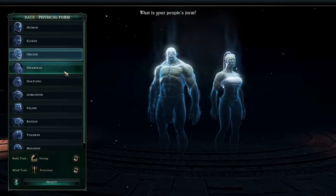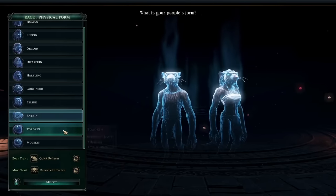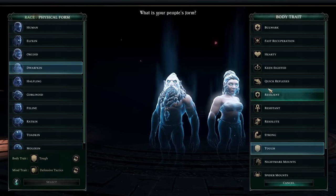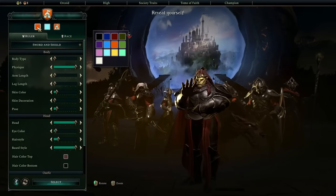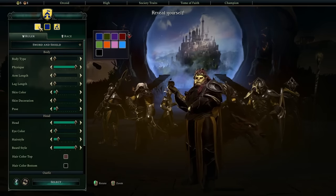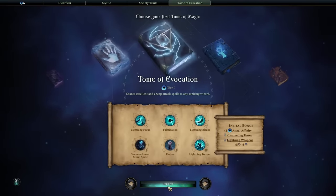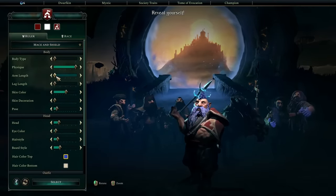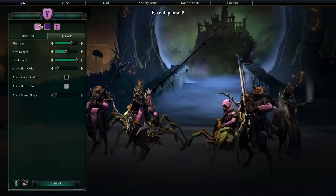The other thing that had me planning two or three completely different campaigns every time I started a new one is the in-depth freeform Empire creation tools. It's probably the most customization of this kind I've seen in a purely fantasy-based game, and I was especially excited by how it let me play against stereotypes. You can make noble orcs in shining armor who march dutifully into battle with holy words on their lips, or bloodthirsty cannibal elves who live for destruction. Whether you're an elf or a dwarf comes with some suggested racial traits that fit the classic fantasy version of each race, but you can change all of those out. Lanky dwarves who live above ground and love magic? Sure. Beeline necromancers who ride around on giant spiders? Go for it.